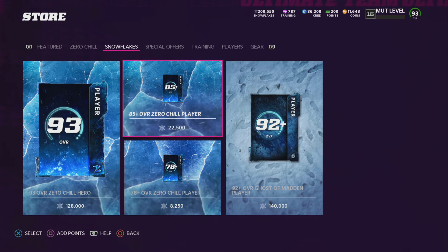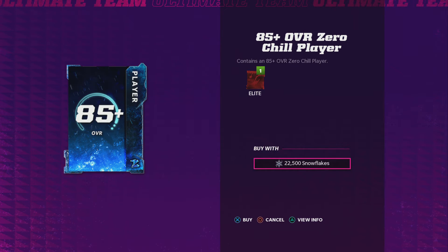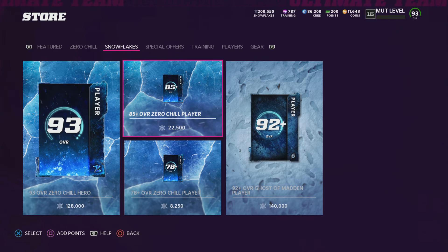You go to snowflakes and do the 85-plus overall Zero Chill player exchange. When you quick sell a 93 player, you get 118,000 snowflakes. I started with 118,000 snowflakes and as you can see I now have 200,000-plus snowflakes, plus the 96 Isaiah Simmons.